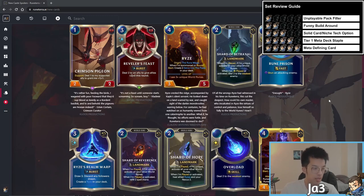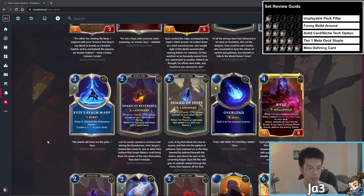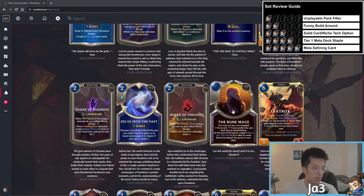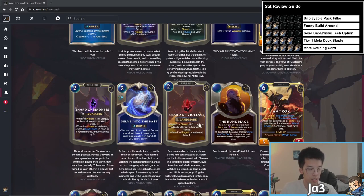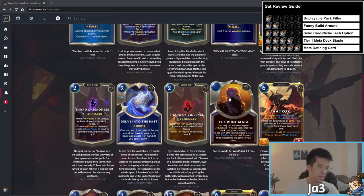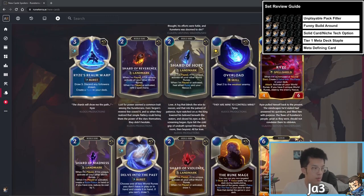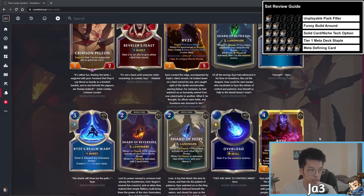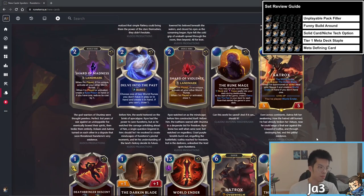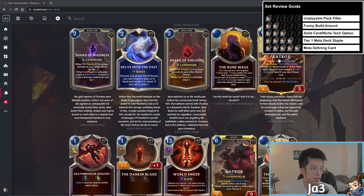Rise the spell is a draw three that discards any followers drawn. His origin also allows you to put any non-targeted burst and focus spells into your deck, so you can run cards like Ixtali Sentinel, all the Tell-Stones, and some draw or predict cards. Rise is super interesting but hard to evaluate right now, so I'm giving him three stars.